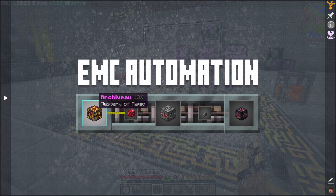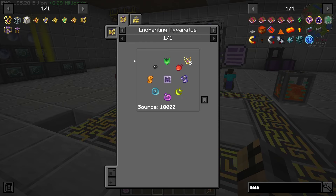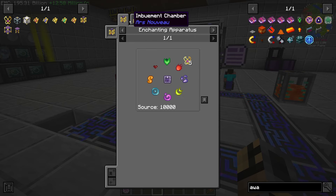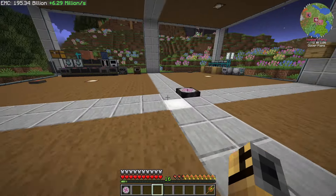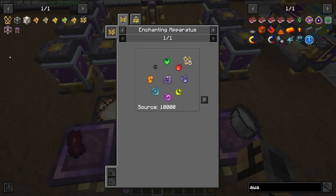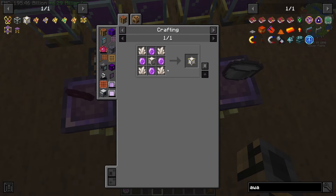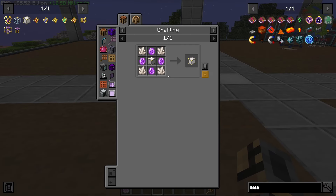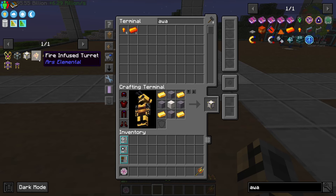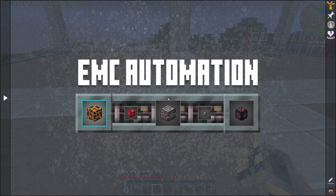So I think today we should work on our next EMC adventure bound thing. We need to get all of this together, so to do that we need a mark of mastery which needs all of that. So we have an enchanting apparatus. It looks like to make this thing you need an enchantment apparatus - okay, not an imbuement enchantment one. So we should be able to make most of this honestly. We didn't need this which is not EMC-able, kind of annoying, but we have this which is good. I don't know if we need this for anything - no, I just used it for the crafting recipe.